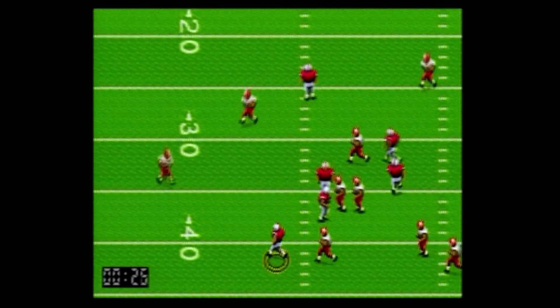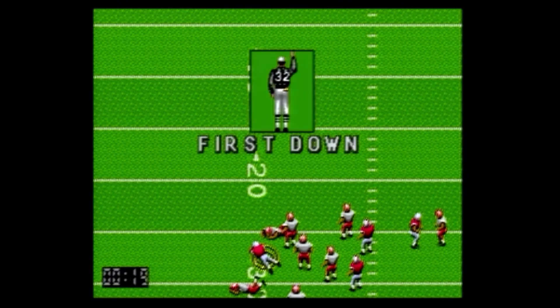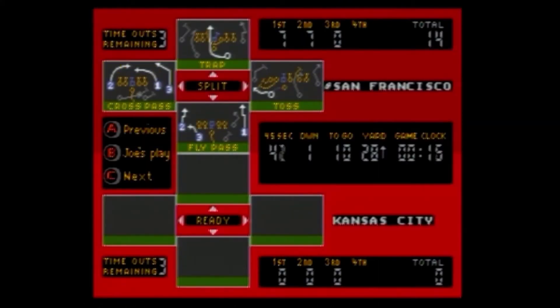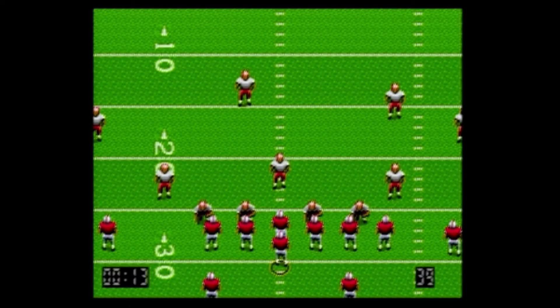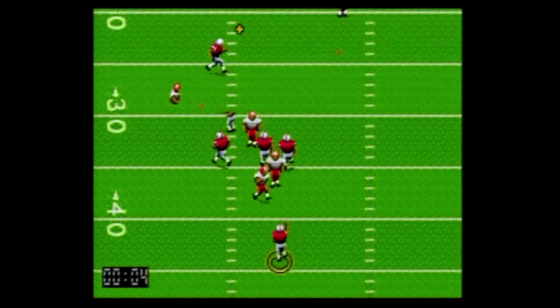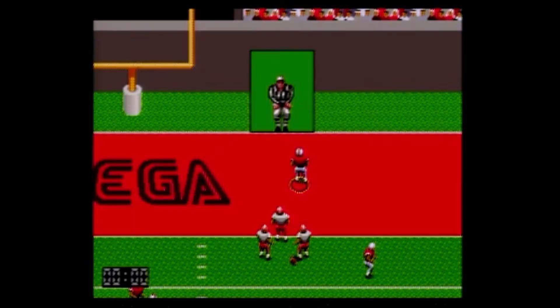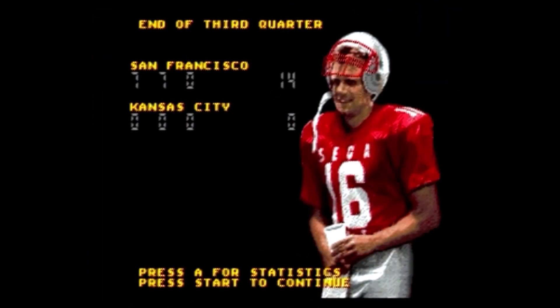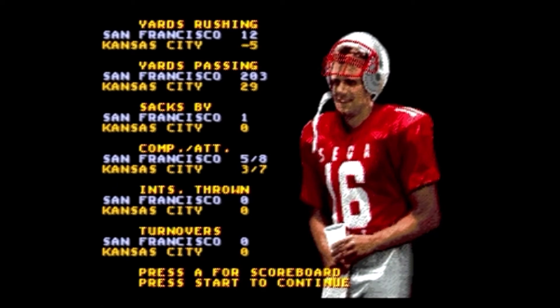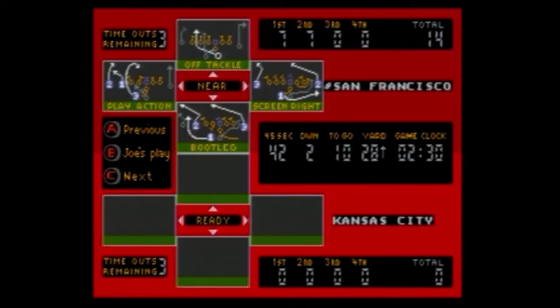They put the game together pretty quickly, but EA looked at it and said 'this is actually better than Madden,' so EA told the developers to reduce the quality a bit. But Sega was just happy to get a game. That was just for the first Montana though — Sega hired another company to do the second game, and that's when it switched to the horizontal play field, which I didn't like at all. That's why I switched to Madden; I didn't like Sports Talk.